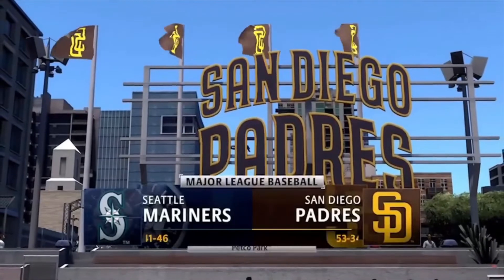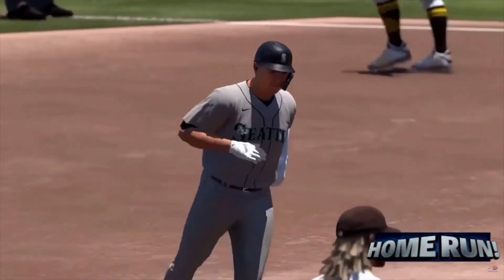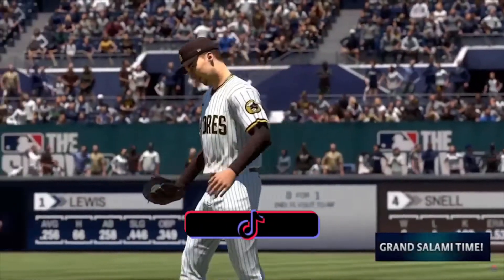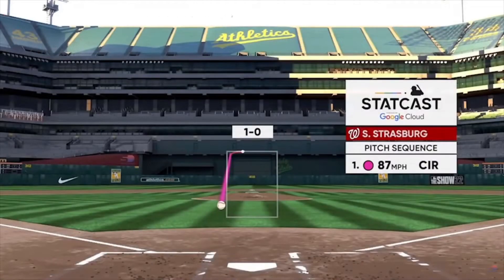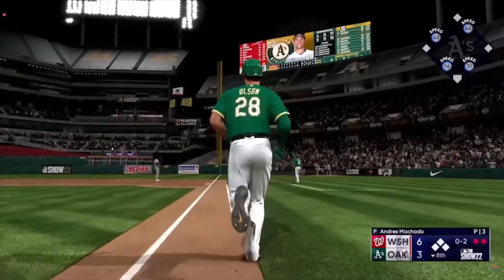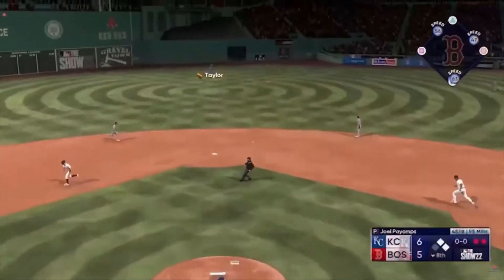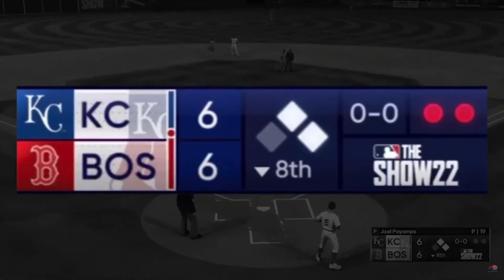They also have new scoreboards based off of your team and a new presentation theme. They also have Google Statcast — that's new. It's pretty cool to have a huge company like Google partnered with The Show. They also added win expectancy. Google Statcast and win expectancy were both in the tech test, so we actually knew about both of those.